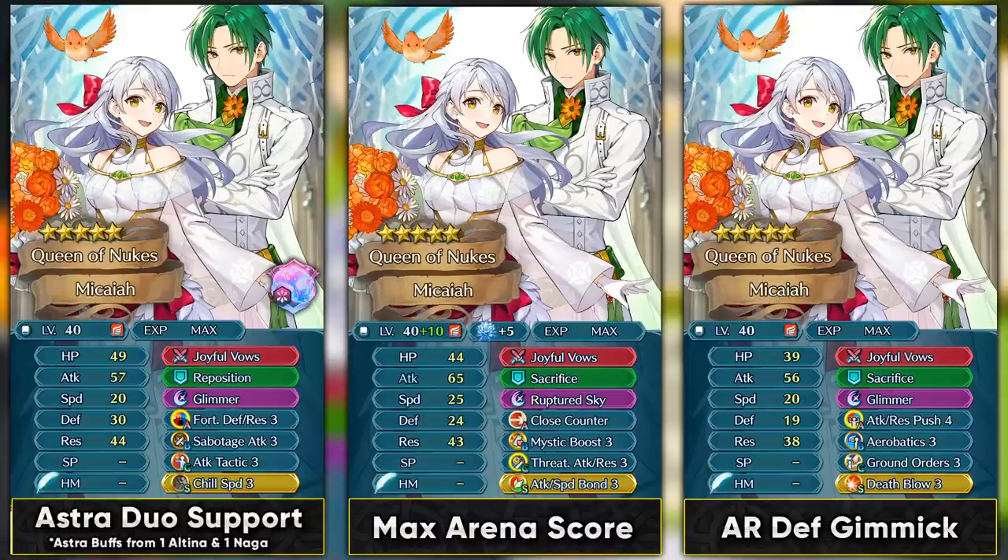Because of her high resistance, she can soak Shield skills and even Shrine debuffs depending on the unit you use with her, and of course provide Sabotage attack debuff. If you're aiming to plus and merge her, this could be the max Arena score build — Threaten Attack/Resistance is actually good because it provides debuffs for her Dominance and buffs to activate her weapon's effect. Close Counter lets her take on dragons, and Ruptured Sky helps even more with Mystic Boost. The final build is for Aether Raids defense — she could have gimmicks like Sacrifice (which functions as Harsh Command), Aerobatics, and Ground Orders, so three gimmicks that make things unpredictable for the opponent.